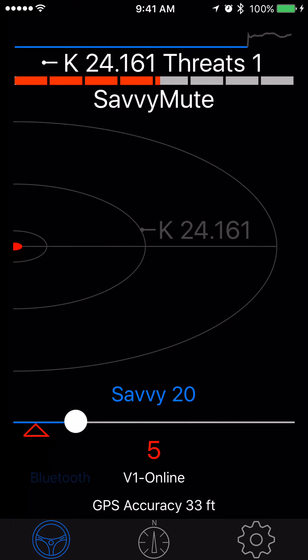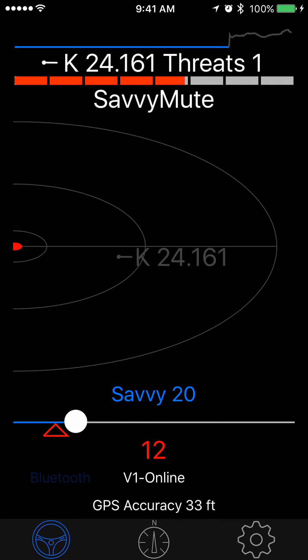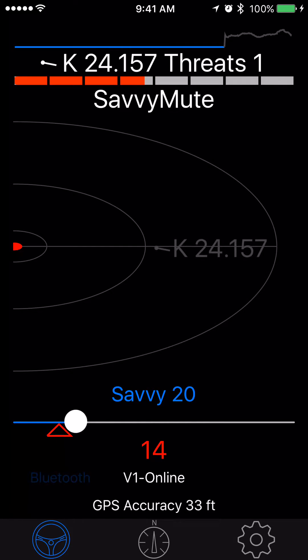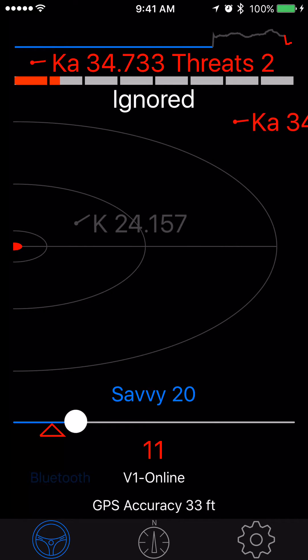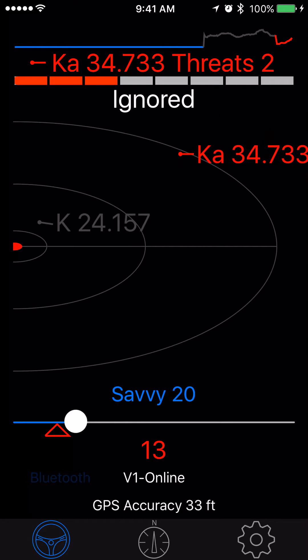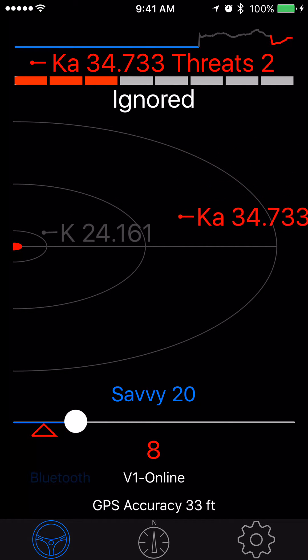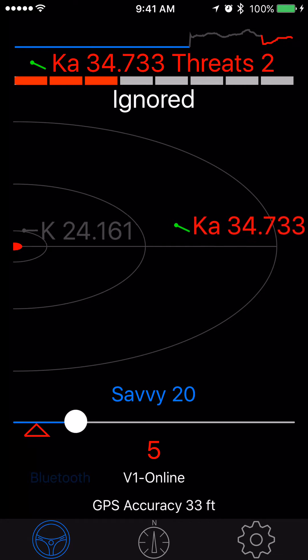As I get closer to my house, we'll eventually pick up the KA and the histogram will change color. There it is — I just picked up some KA. Just like everything else, the most critical threat is what's being shown best. On the histogram it's red, showing you the KA.